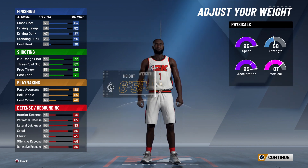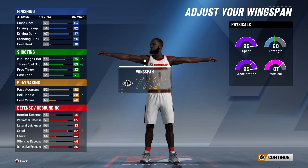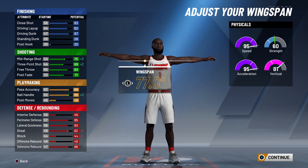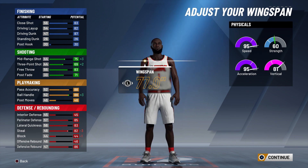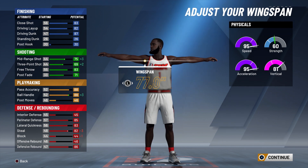Number one — what everybody rushes to do is drop the wingspan. Yeah, you get an 88 ball handle and plus two on your three, but think about it: you're not gonna play nearly as good defense. Your shooting and ball handle are better, but your defense ain't gonna be as good.